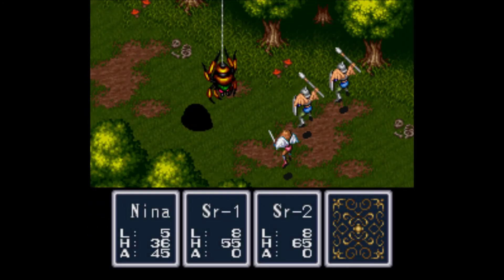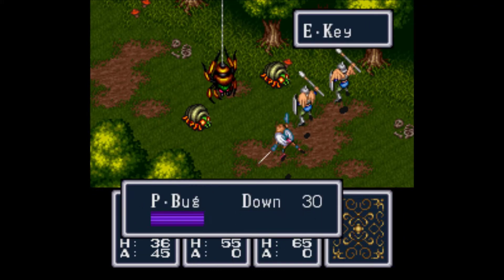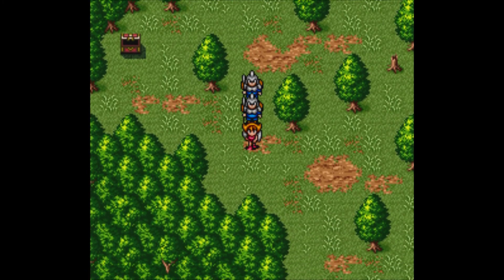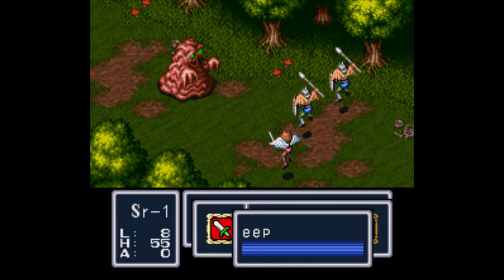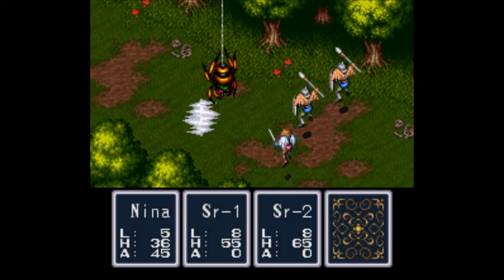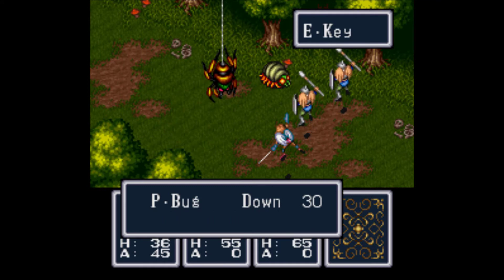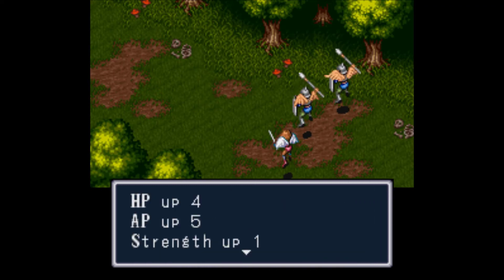Get rid of those poison bugs pretty quickly. Let's see what's in there — a spider, and he's gone. 72 gold, not bad. Another herb, not bad. Let's see what else is in here. And they're dead. Nice — level up for Nina!